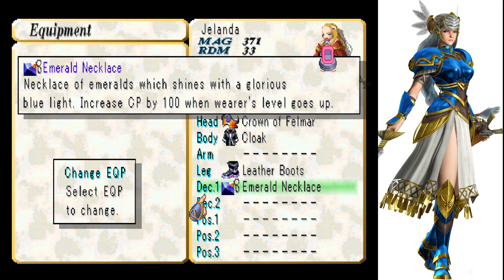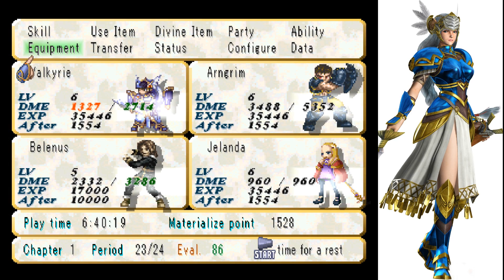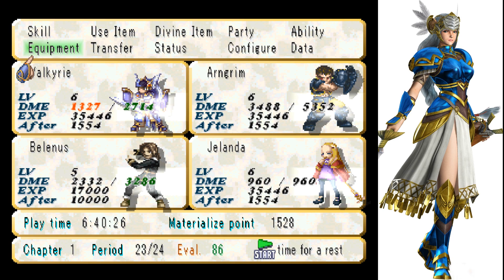Just swap that over to someone else. For example, put the Emerald Necklace on Lenneth, Arngrim, or Jolanda. Then they'll go up and then swap it back over to Belenus or something like that. Make sure that you equip it on someone if you use the XP orbs.